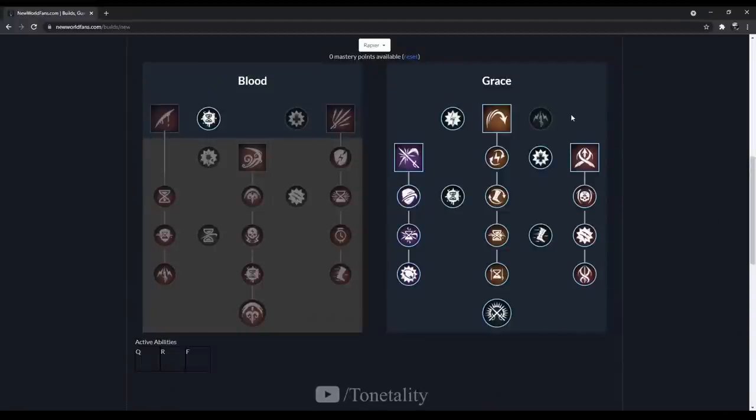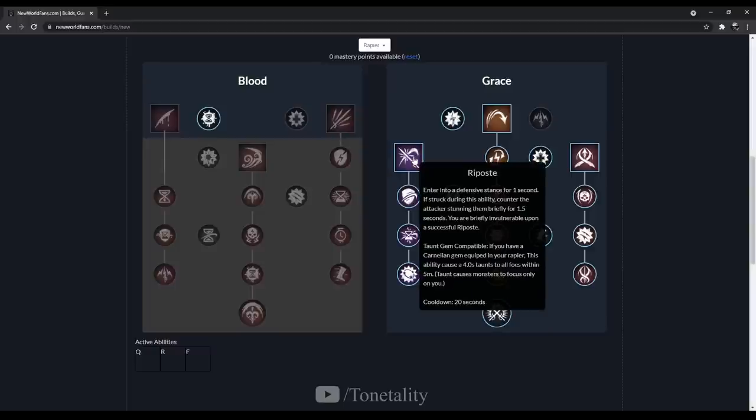I don't want to go into too much detail on the rapier — I could make a whole other video on it. There are two key talents I want to highlight. Last in Consequence extends your stun to 2 seconds, buying you enough time to deploy your trap and aim it properly. And Riposte — you enter a defensive stance for 1 second, and if struck with an ability or light/heavy attack during this time the attacker gets stunned. It takes timing to master; you want to wait for their animation to start rather than telegraphing it early.